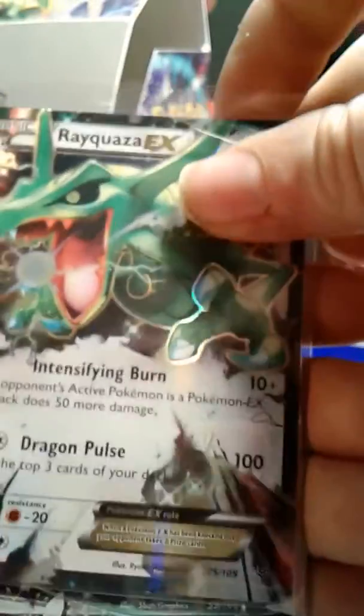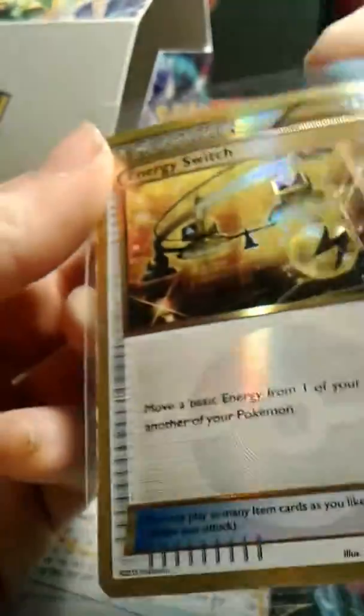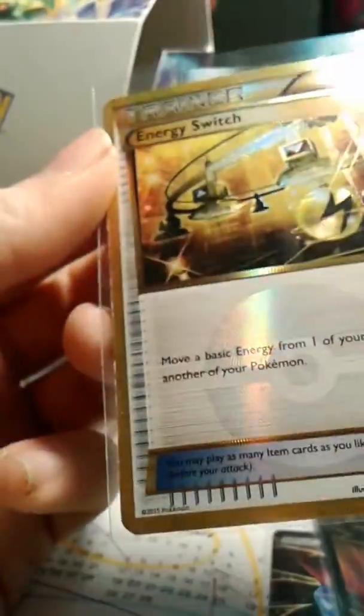Alright, let's do the recap. So we pulled the normal Rayquaza EX, Mega Latios, Latios EX Full Art, Hydreigon Full Art — oh man, look at that — Winona Full Art, Hydreigon Full Art, and a Secret Rare Energy Switch. Decent box, I'd have to say. It's not the best from Roaring Skies, but it works.